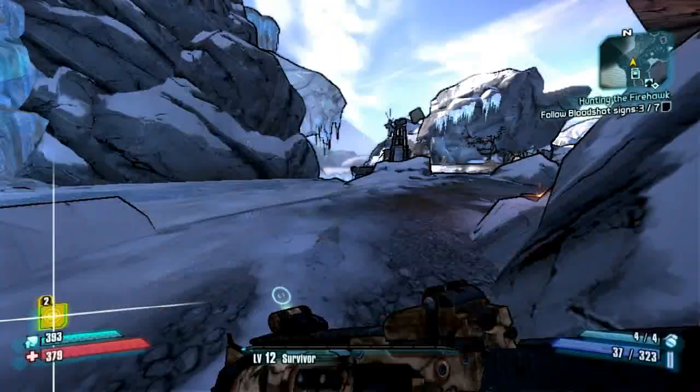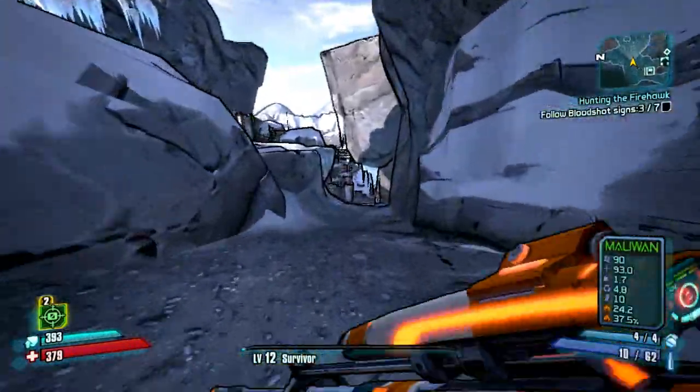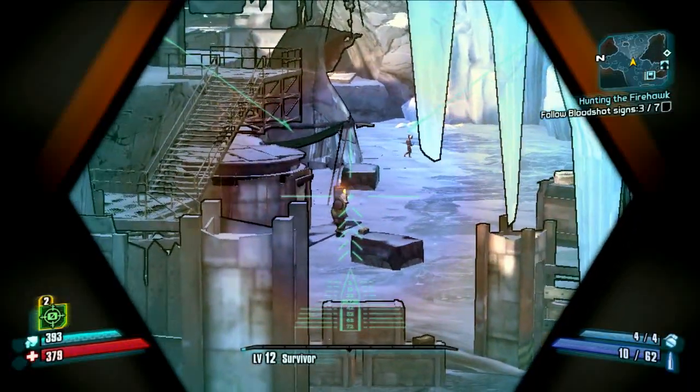As soon as you get to level 11, if you head over to Frostburn Canyon, you can start farming these guys right away. In the video, I'm going to show you guys the best route to go about doing this.